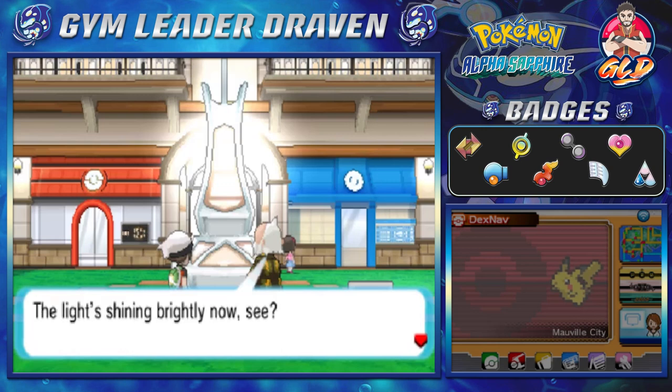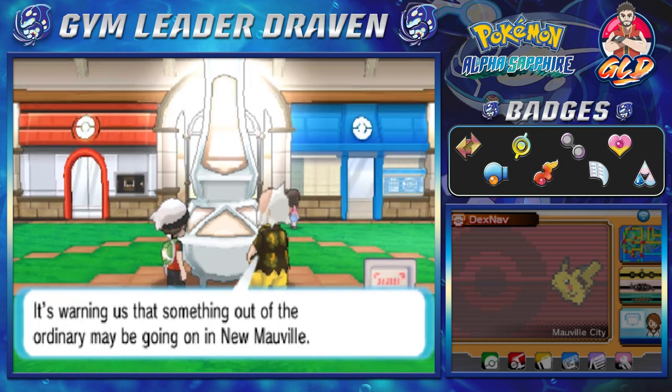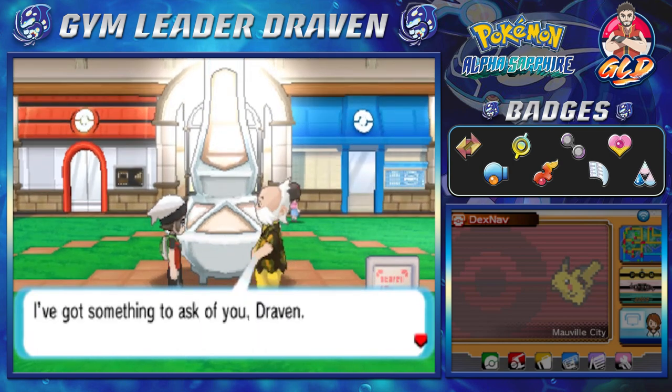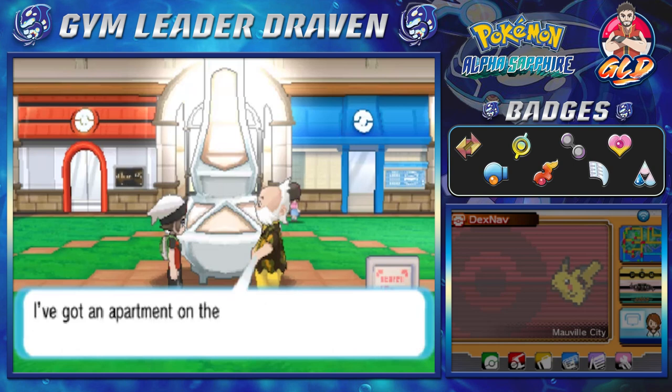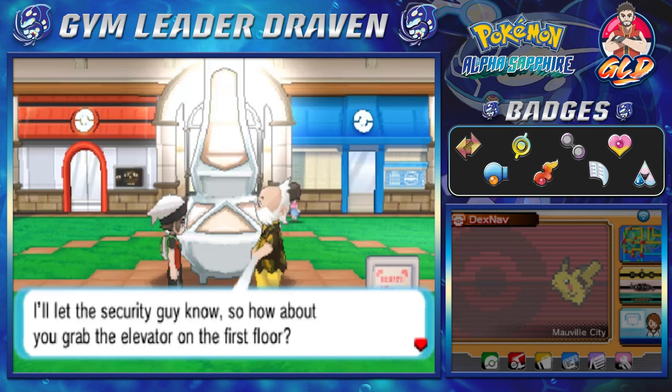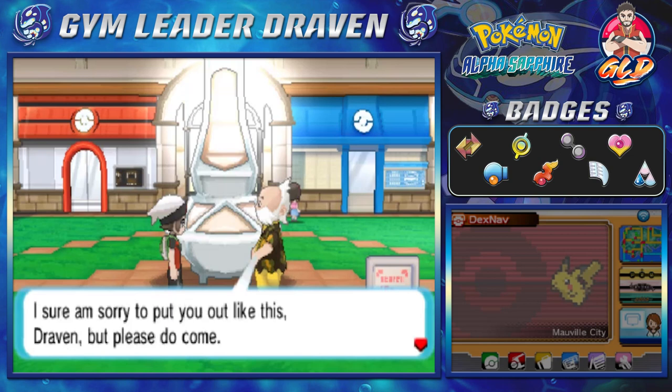The light's shining brightly now — it's warning us that something out of the ordinary may be going on in New Mauville. He says, 'I've got something to ask of you, Draven. Could I get you to come to my place? I've got an apartment on the second floor in Mauville Hills. I'll let the security guard know — how about you grab the elevator on the first floor? I'm sorry to put you out like this, but please come.'